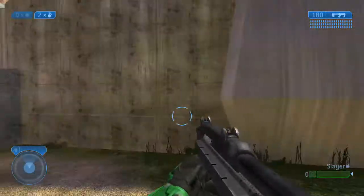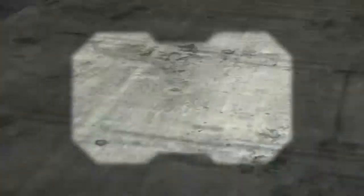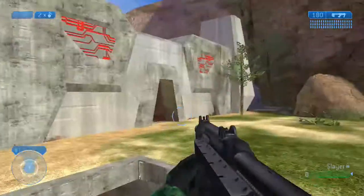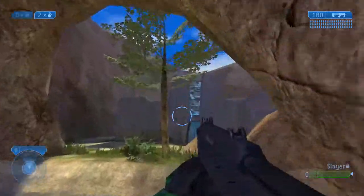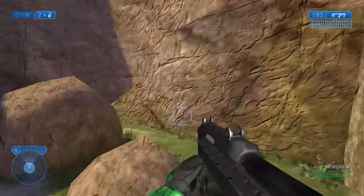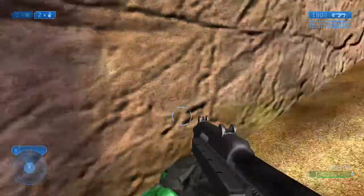First things first, you want to go into a custom match and go into Halo 2 classic map Beaver Creek. Once you spawn, you want to go towards the blue base, just down here. Once you've done that, simply just run up this mountain here.